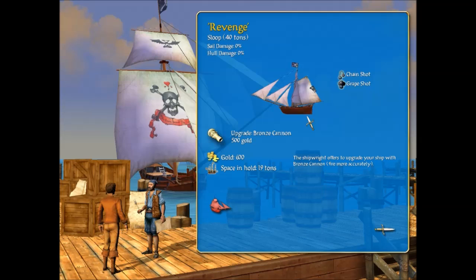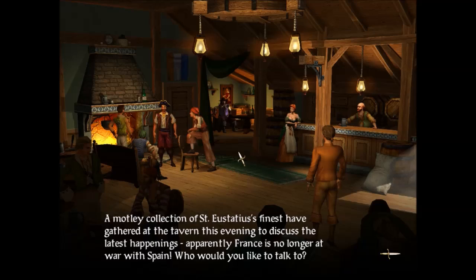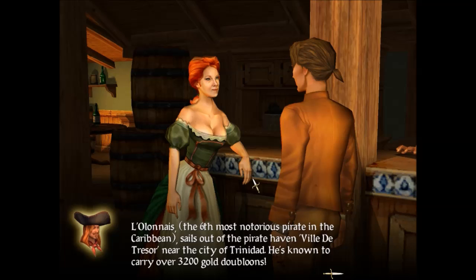So we have a sloop, which is pretty maneuverable. We could get the upgrade right now, which I'm going to do, because we have enough gold for the bronze cannon — fire a little bit more accurately. Let's go into the tavern and hire us some of these goons. We have a crew of 40; we're going to add 16. Talk to this sexy barmaid — let's get her to tell us a hint here.